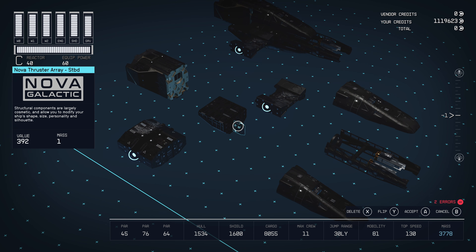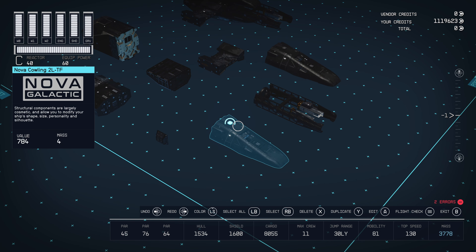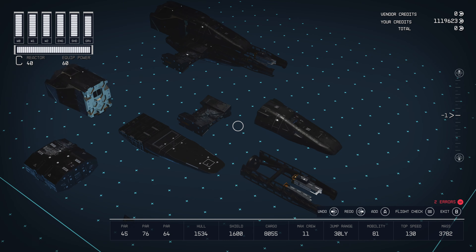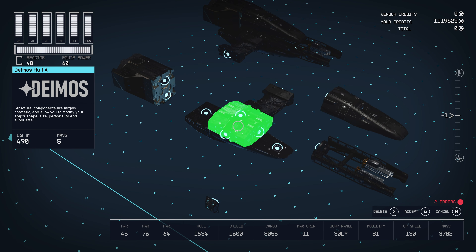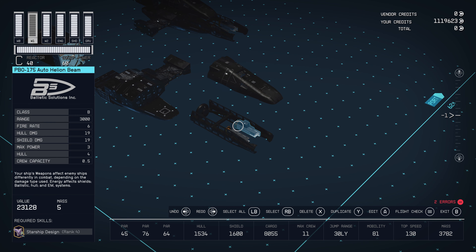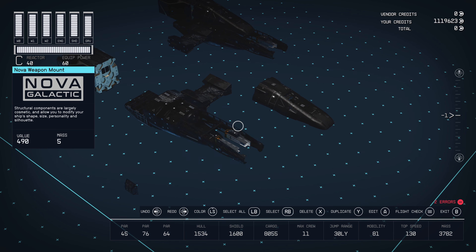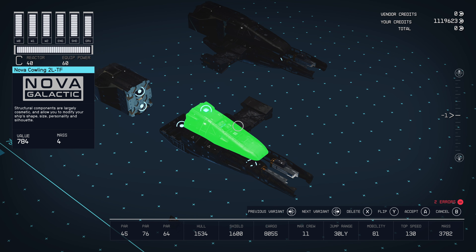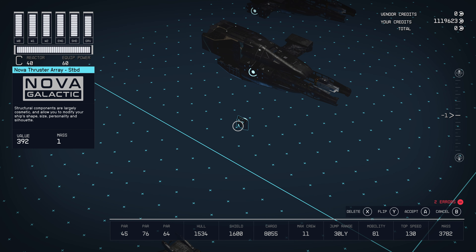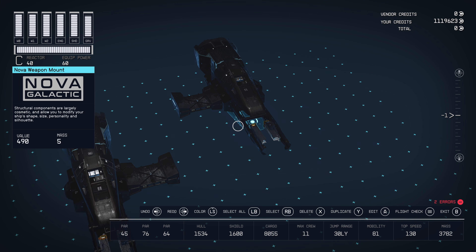First thing we're gonna do is build the engines. Grab one of these, flip it, and put it around the bottom at the cargo hold. Put this on top, attach it there, and put those turrets here. Then put this on top, and then the engine on the back — boom. Build two of those, put the thruster here, and that's it. Build two of those exactly the same.